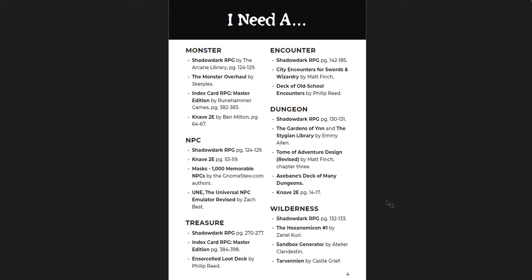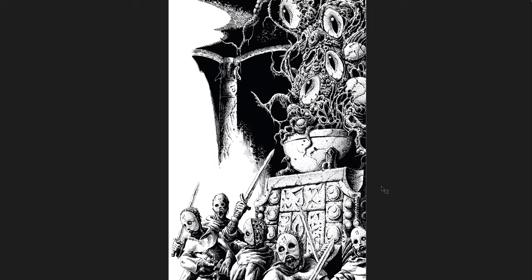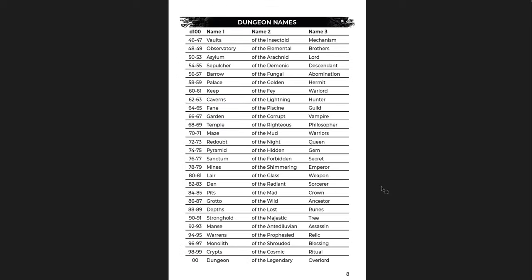You get some tables, like dungeon name tables. You roll three times and get three names — things like Vaults of the Insectoid Abomination, Caverns of the Lightning Philosopher, or Stronghold of the Lost Ancestor. There are also hyperlinked YouTube examples, blogs, podcasts, and Reddit communities for solo gameplay. For monsters you're directed to Shadowdark RPG monsters, the Monster Overhaul, Index Card RPG, or Knave 2nd Edition.